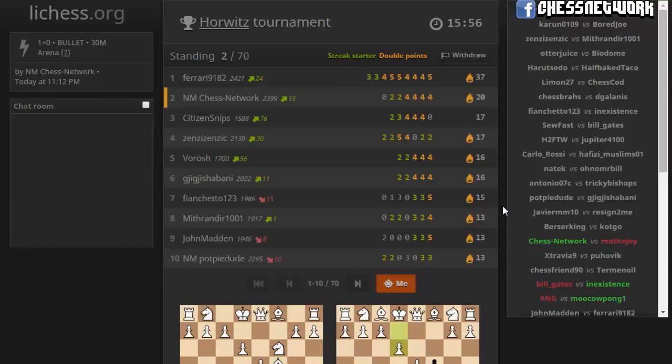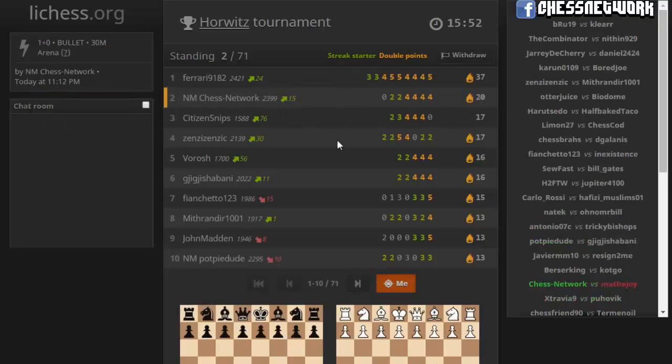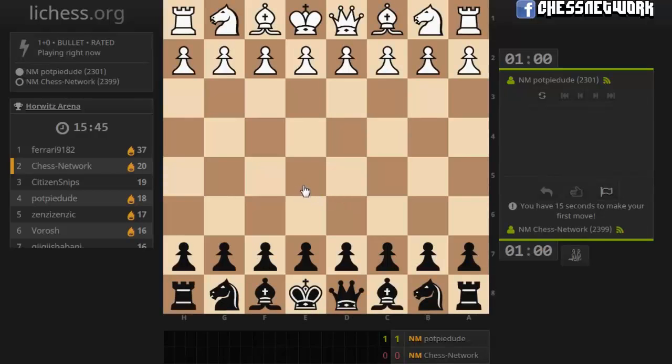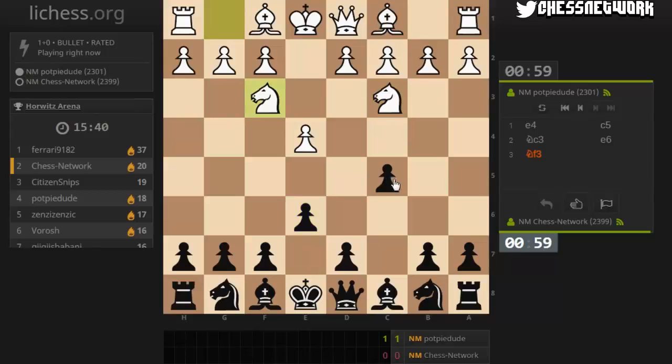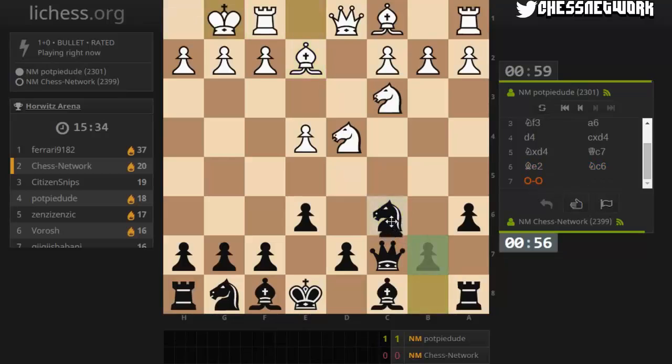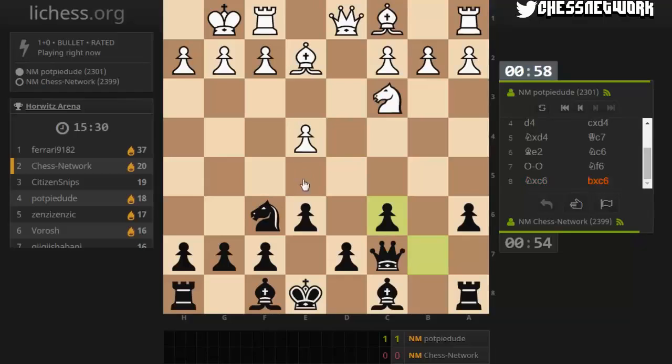Even if I get paired up with them, I think I could get paired up with them like three times and win all three. Highly unlikely, but yeah, it's that much of a climb here. I've got to get him back here. That smothered mate - this is the smothered mate guy. Is that what I should call him? Just to remind everyone of that time I got beat with the smothered mate.